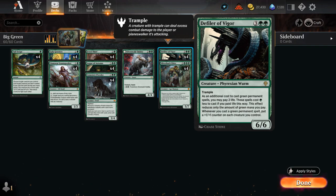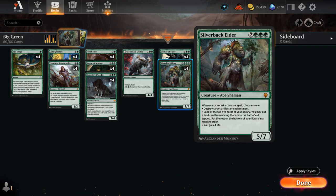And then to offset the life loss from Defiler of Vigor, we're playing the full set of Silverback Elder, a five mana 5/7 Ape Shaman, saying whenever we cast a creature spell, choose one between destroying an artifact or enchantment, looking at the top five cards of our library to put a land card onto the battlefield tapped, or gaining four life — and we can choose whatever mode we want as many times as we want in the same turn.